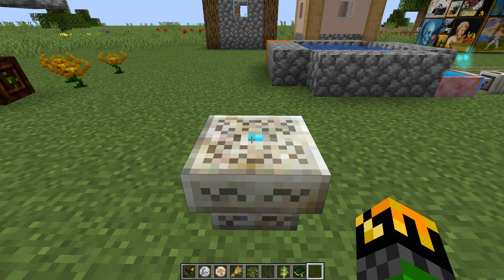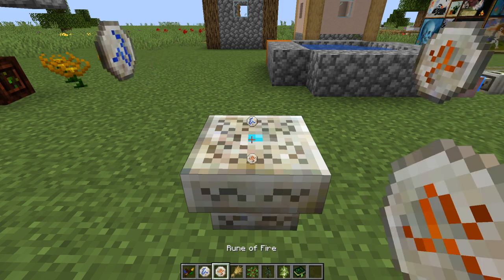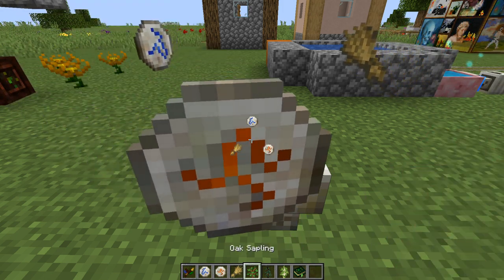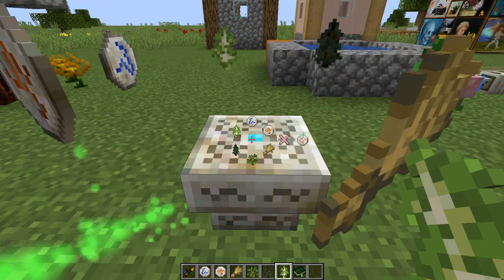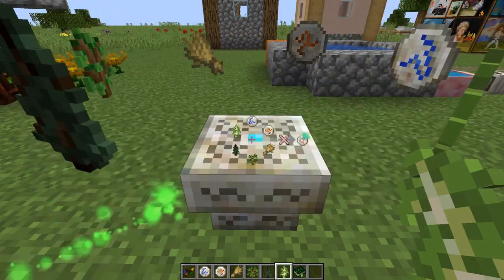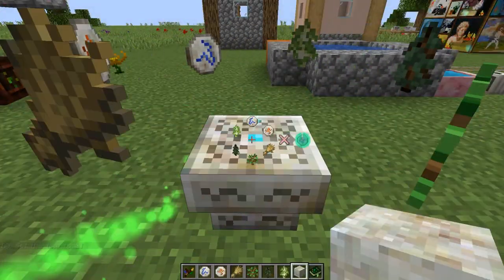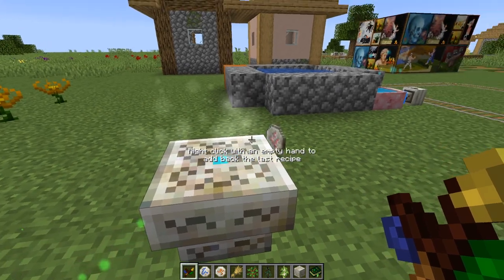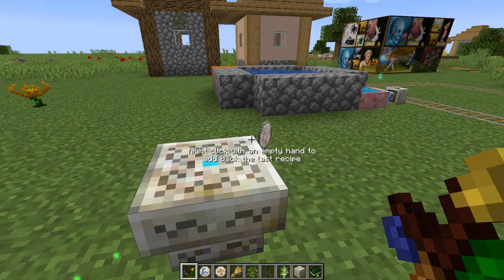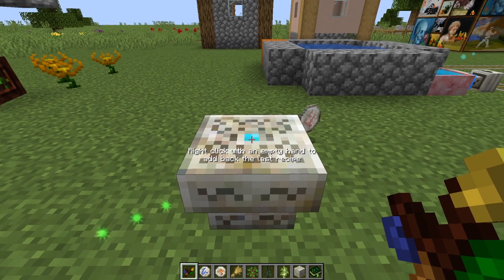The second set of runes correspond with the seasons. The rune of spring is made with one rune of water, one rune of fire, a wheat, and three saplings of either the same kind or of three different kinds. Living rock, shift right click with your wand, and this will give you one rune of spring.